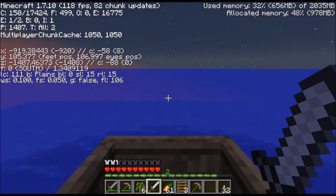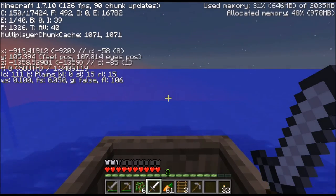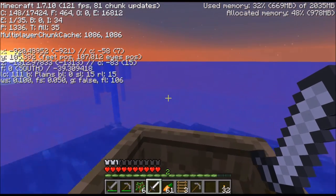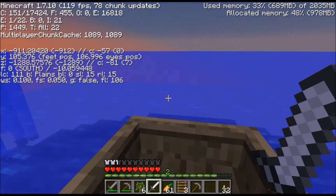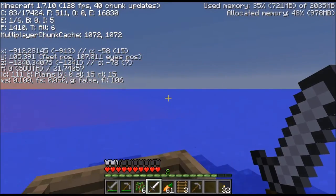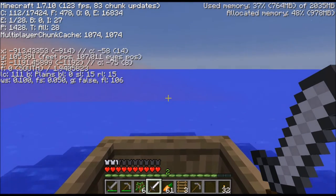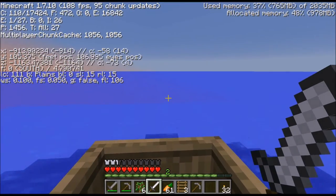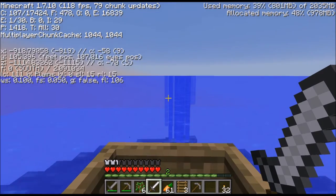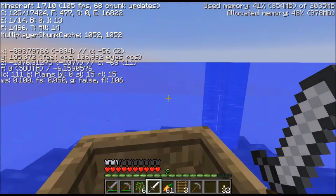Another downside of playing in a water world is it's going to be much harder to get villagers. I've been thinking about it - all the villagers are at about 90 blocks underneath the water, and that's not exactly something that's very easy to deal with. It's a bit hard to get the villagers out from place to place. To get them to the surface, we'll have to construct some kind of transport system or something like that.